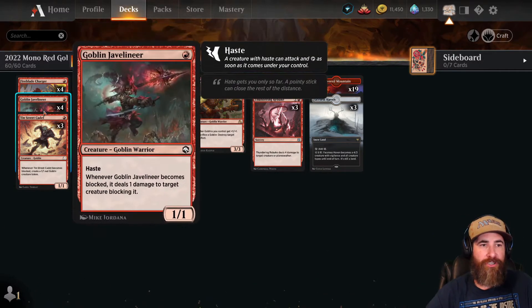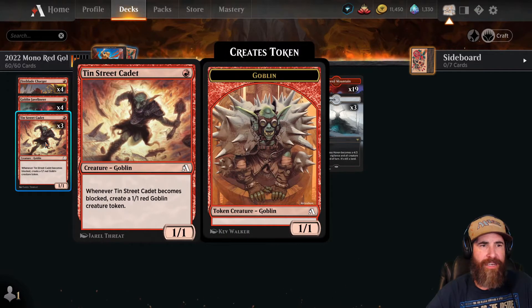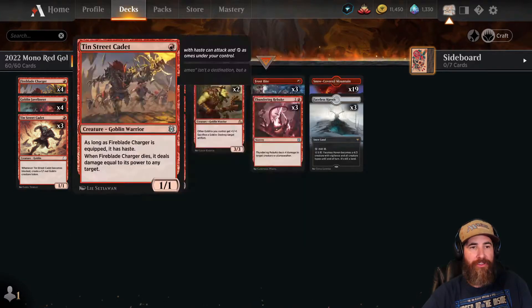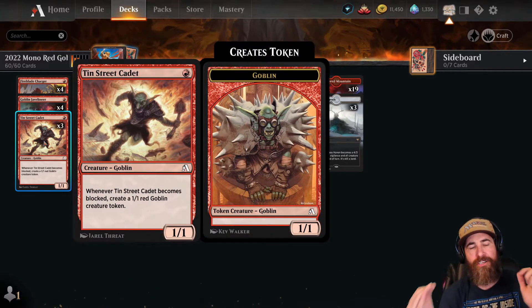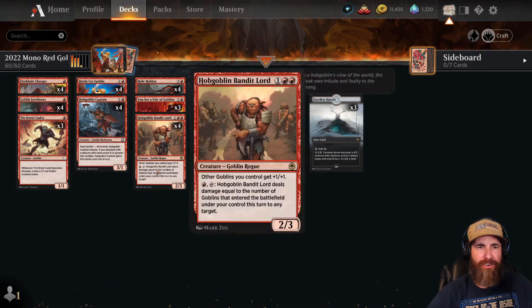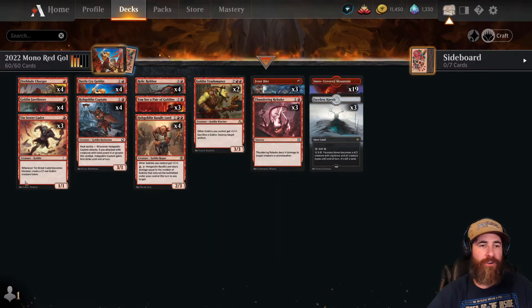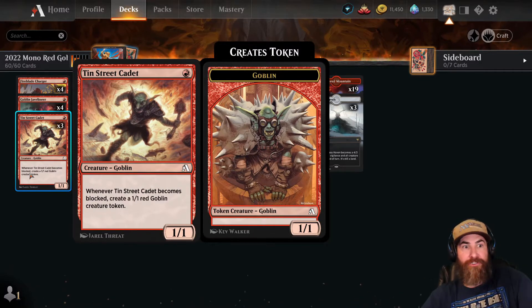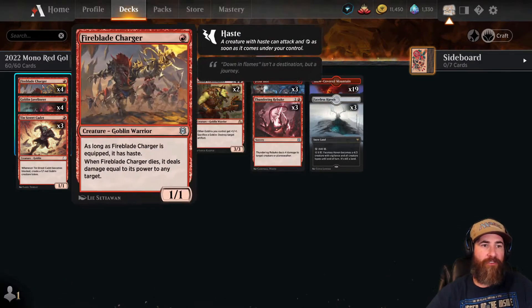We have four Fireblade Chargers, four Goblin Javelineers, and three Tenth District Cadets. We run only three Cadets because we want a healthy amount of one-drops, but this one is actually a little bit better in my opinion late game when you have a Hobgoblin Trash Master or a Hobgoblin Bandit Lord — because then your two-two dies and gives you another two-two.